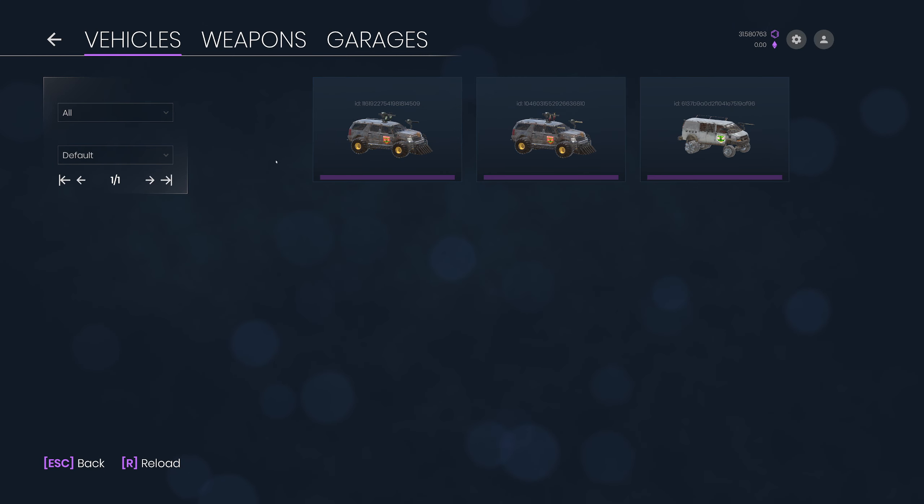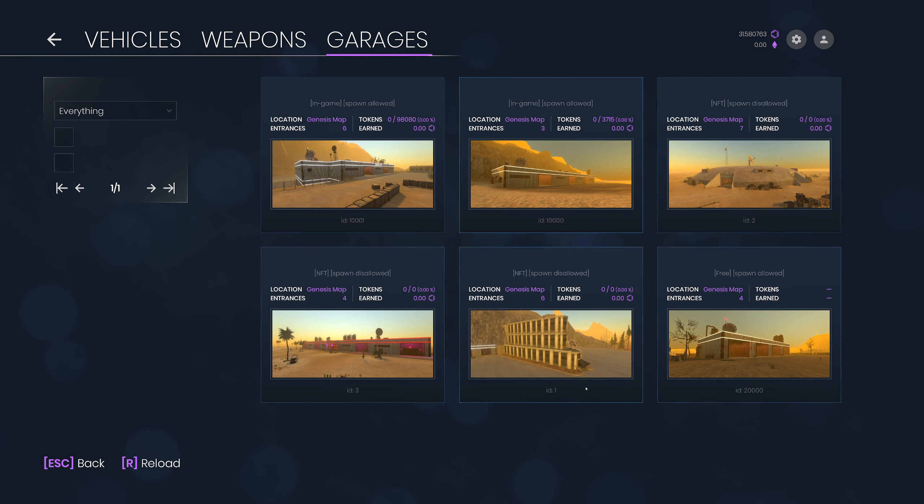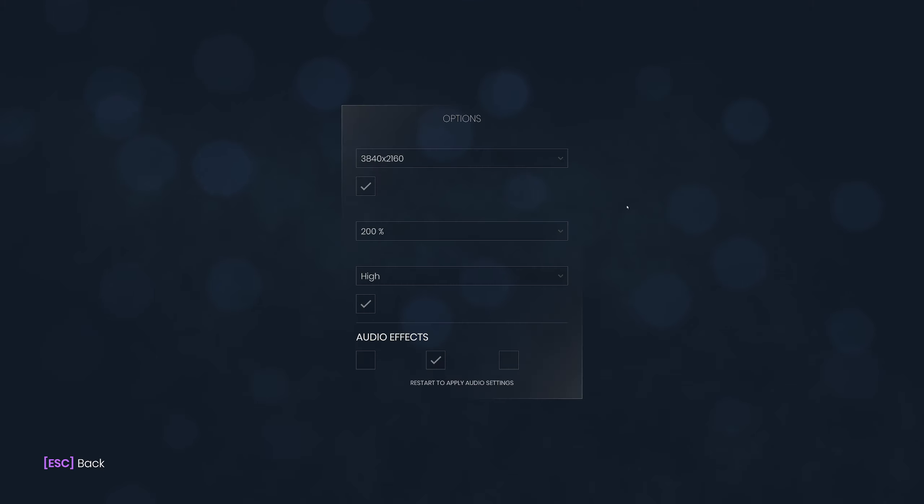Here we are logged into our account. The first thing we see is the list of vehicles that we have, then we have some weapons in our account as well, and some garages that we can spawn from. Before we actually go into the wasteland there are a few things we need to do with the settings — starting with this gear icon.